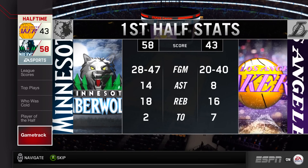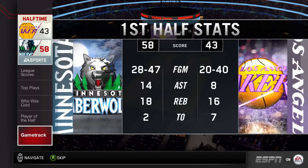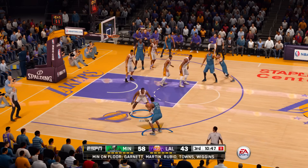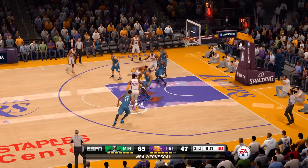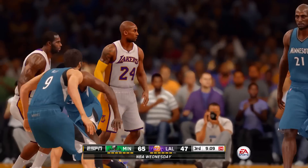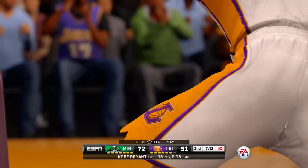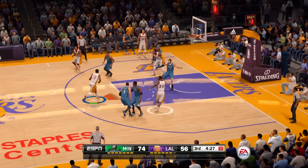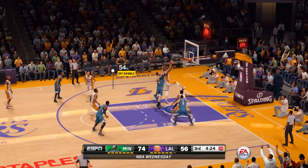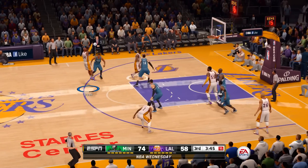At halftime, the Minnesota Timberwolves are leading the Lakers 58-43. In the second half, we're going to start things off with Andrew Wiggins sizing up Brandon Bass and he is going to knock down the three-point jumper. They're up by 18 points at this point, but here is Kobe Bryant getting into the lane and finishing with a layup. Kobe again with a nice finish — he is still fighting. And then this is Roy Hibbert spinning and finishing it with a dunk as well.